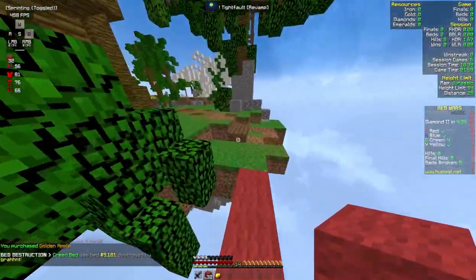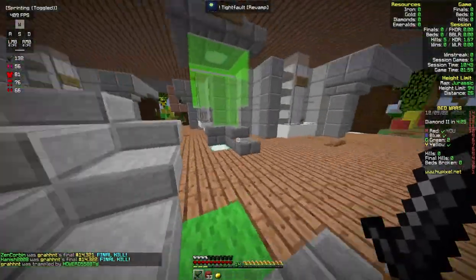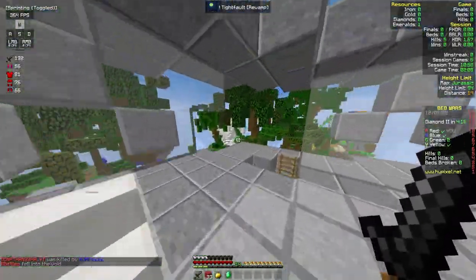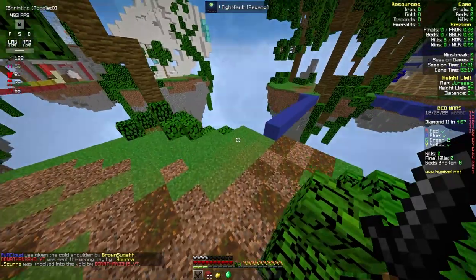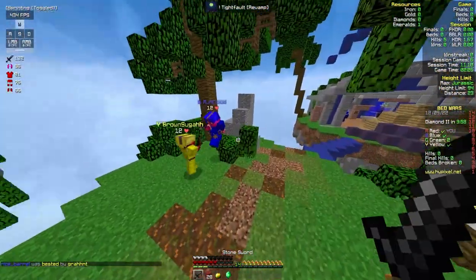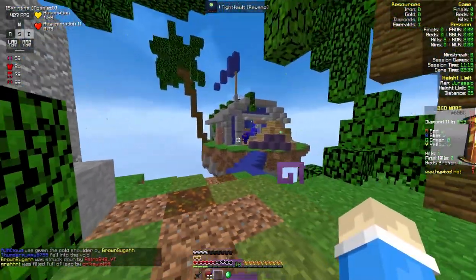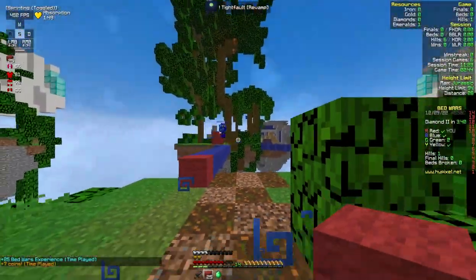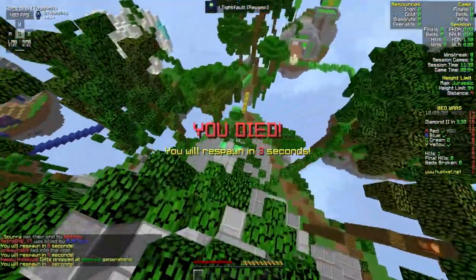They've got a nice bed defense. We go back to center — hopefully not die. That was close. No emeralds. Let's see upstairs. There's an emerald — epic. We gotta take the shortcut down. Who has time for stairs? Just jump down the top of the building. They've got sugar canes. Let them fight. Easy. Need a gapple. Running away — we're not gonna risk that. We've got an emerald. We're dead.